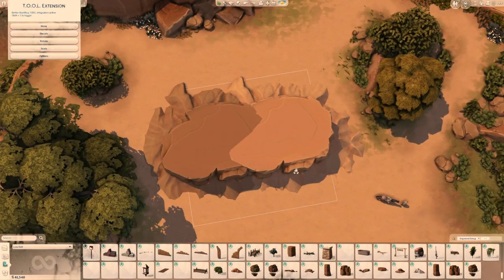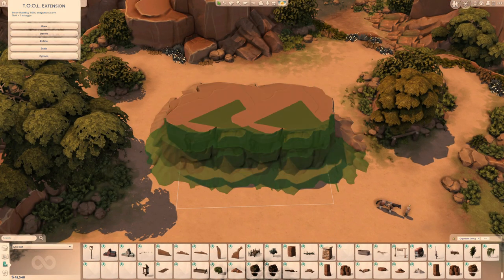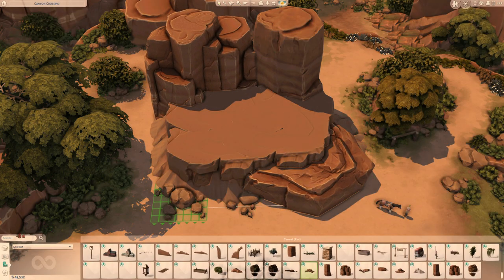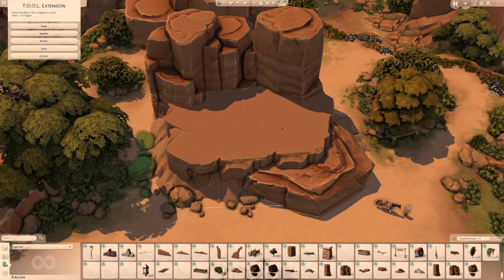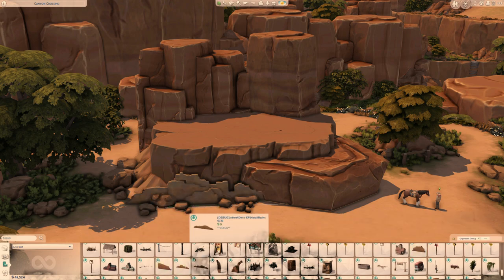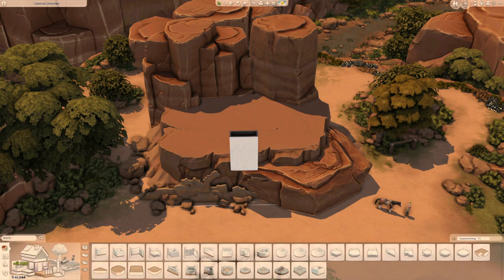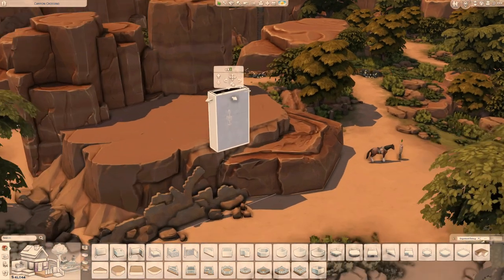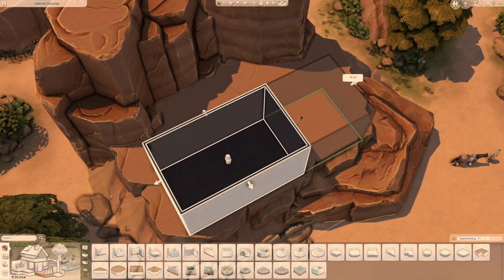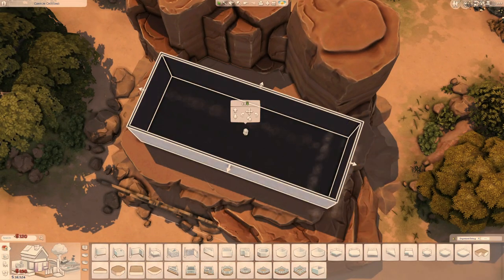Greetings, traveler and welcome to another one of my speed builds. For today, our travels bring us to Chestnut Ridge and we're building a modern rental home on Arak. It's called Phoenix Harbor.